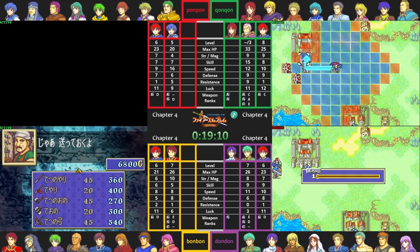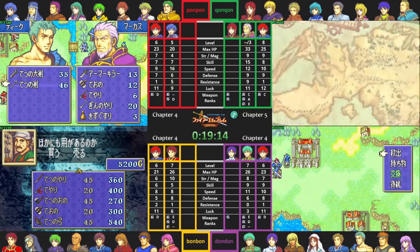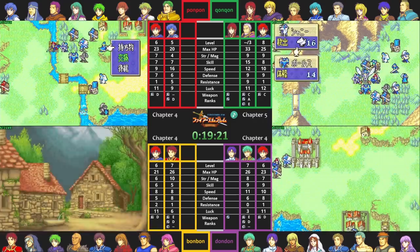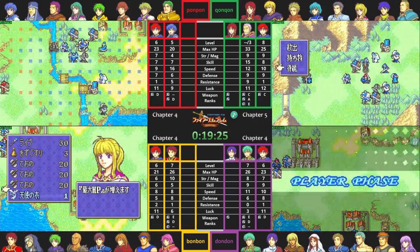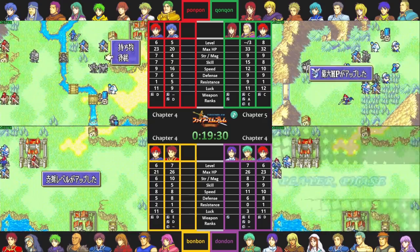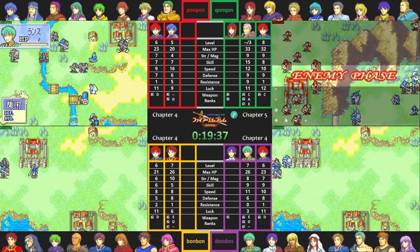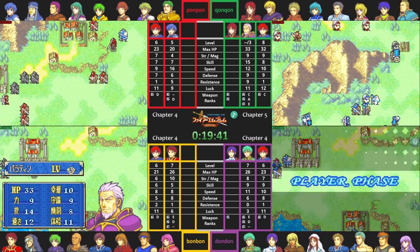KonKon is the first player to have entered Chapter 5, at around the same time that PonPon entered Chapter 4. BonBon and I are still finishing out our supports. Chapter 5 has a built-in shortcut: a set of doors near the gate in the south part of the map that open if a unit performs an action next to them. This is the shortest route through the map, skipping a bunch of enemies, so obviously every player goes this way. In hard mode, opening this door causes four enemies to block the path, but in normal mode they don't exist, so it's easy to cut a straight path to the boss. In the meantime, Merlinus can stand on a fort to the north and usually hold off all of the enemies by himself.